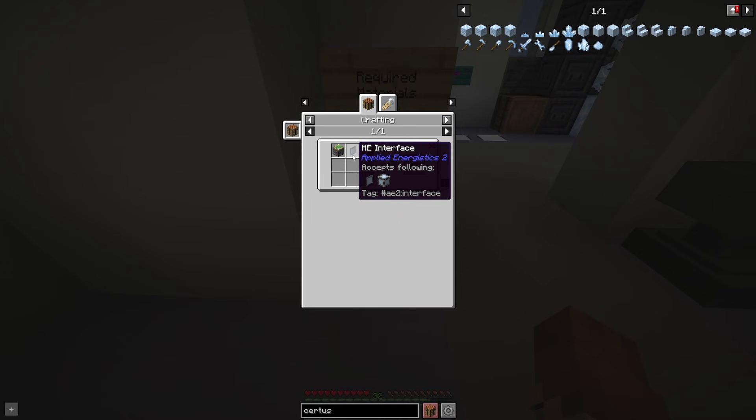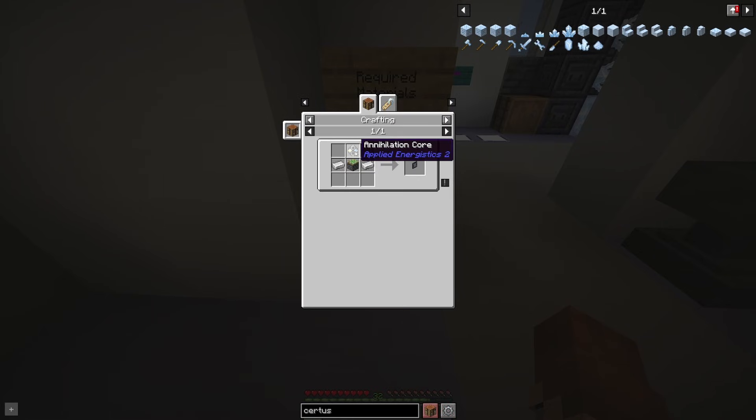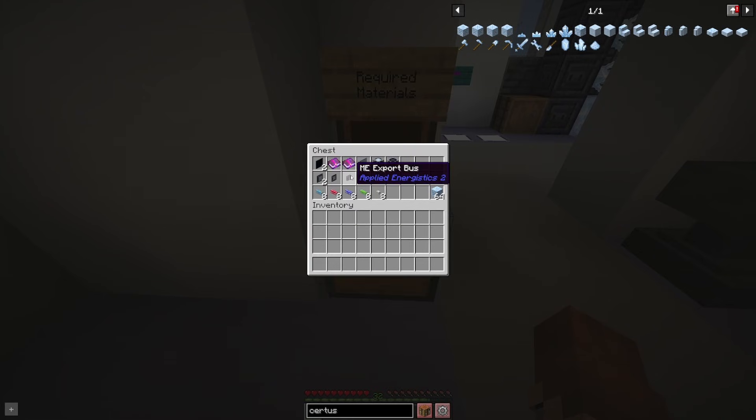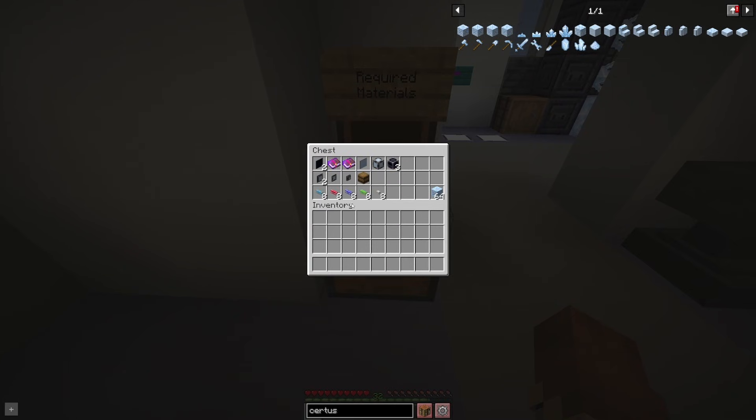You're going to need your Crystal Growth Accelerators. You'll need two ME Storage Buses, which require a piston, an ME Interface, and a sticky piston. You'll need an ME Import Bus, which is a sticky piston with the Annihilation Core, and an ME Export Bus, which is a piston with the Formation Core. You'll need a barrel and some assorted cables - they don't have to be standard glass cables; you can use Smart Cables, Dense Cables, whatever you want. But these are the basics, and you're essentially creating your own miniature network, so I'd recommend keeping it cheap with the glass cables.